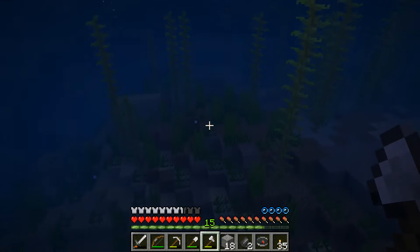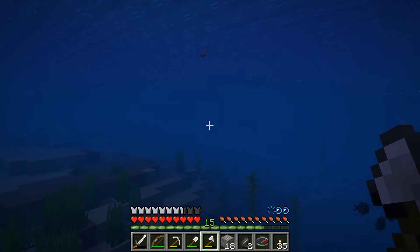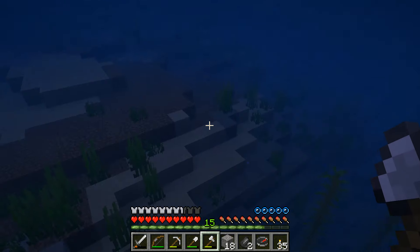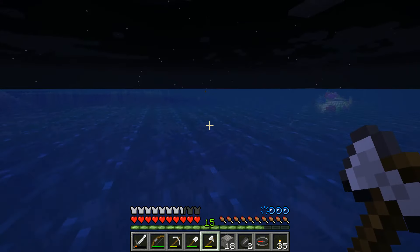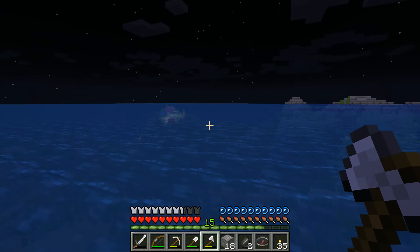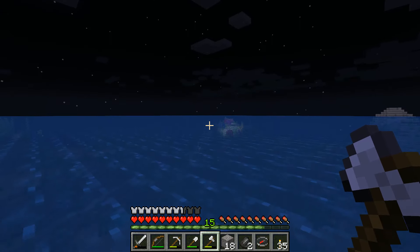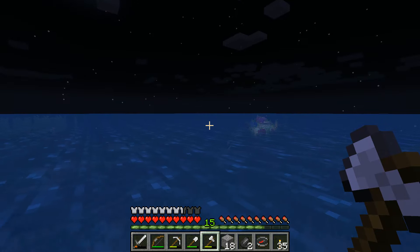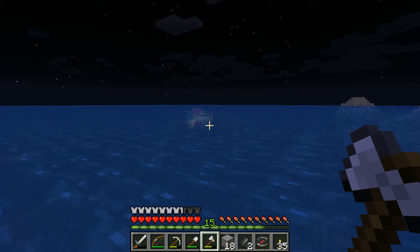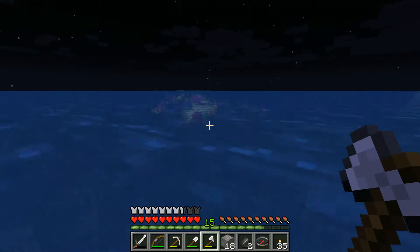Anyways, as you can see here, I went out for some technical fishing to get some food — I was on a grinding run — and I already found quite a bit of food. Then this caught my eye: in the distance there's some light on the water, and I know when there's light on the water that usually means sea pickles, which usually means there's a coral reef.